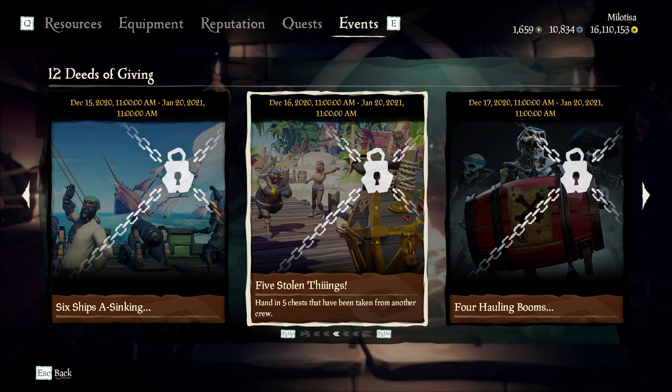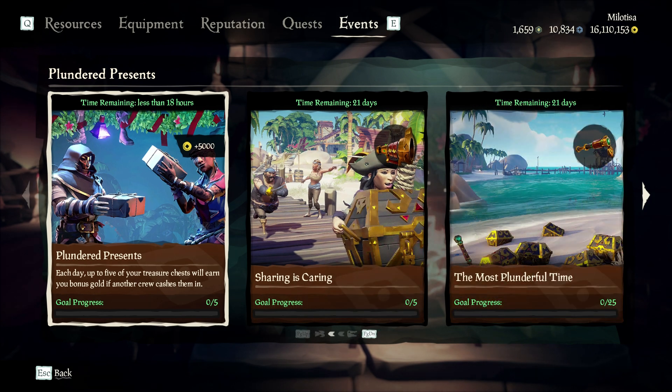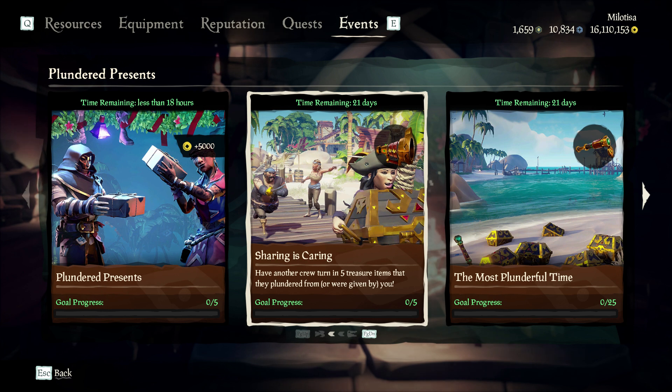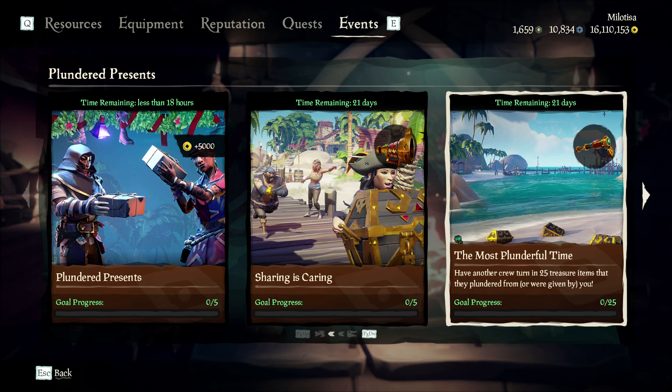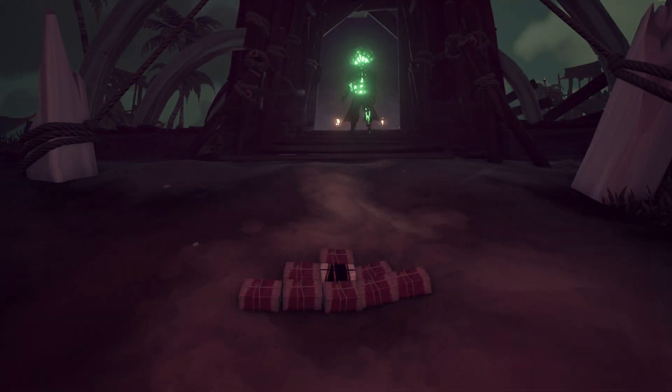And so there are 10 more Deeds to fulfill. The other tile is called Plundered Presents. The quests here are all about another crew bringing in some loot from you. It doesn't matter if they stole it or if you gave it away — it counts anyway. If another crew turns in 50 of your treasures, all the cosmetics will be unlocked. Maybe it's a good idea to put all your humble and generous gifts at Reaper's Hideout and hope that someone will turn them in.